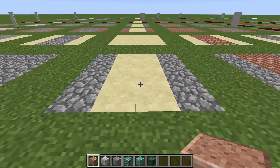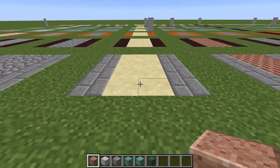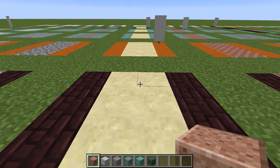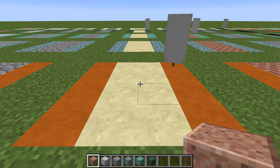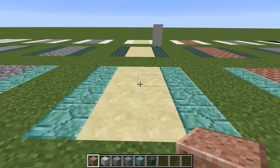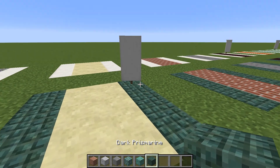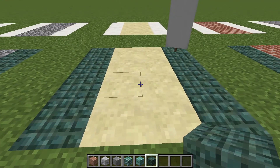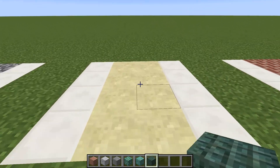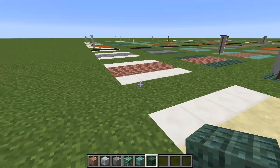We'll walk down the pathway so you can see how the different borders mesh together. This one looks cool with the two different colors of sandstone available. And this is our first time really seeing dark prismarine as a potential border around sandstone - that looks pretty sharp. Once again, that's going to be an end-game kind of thing.